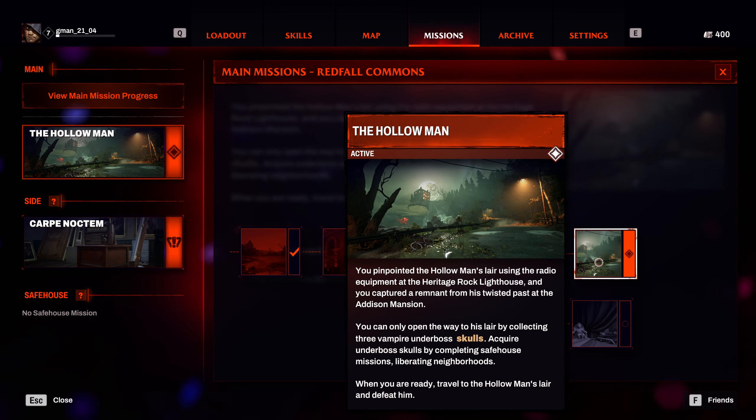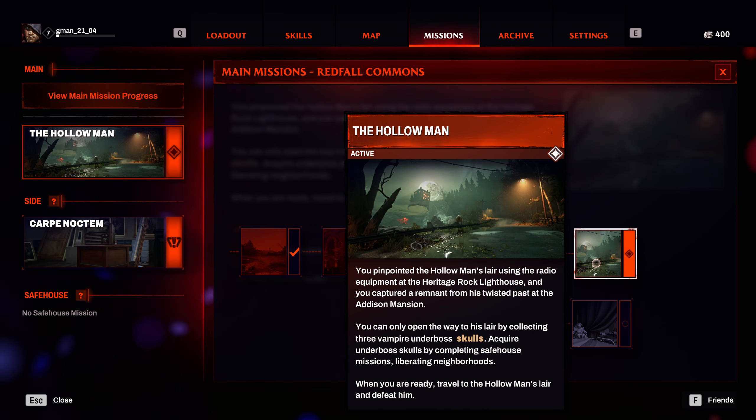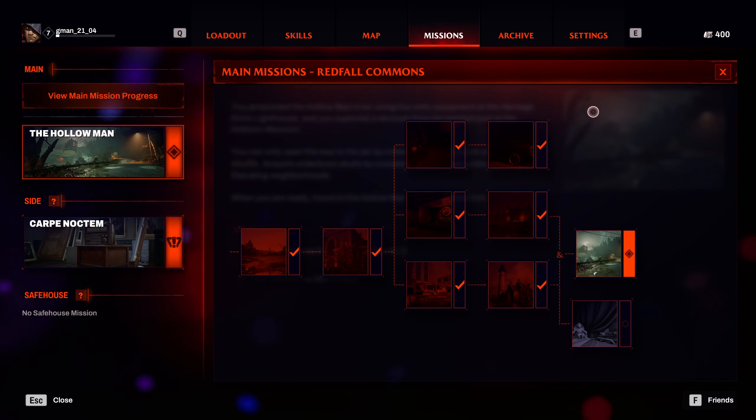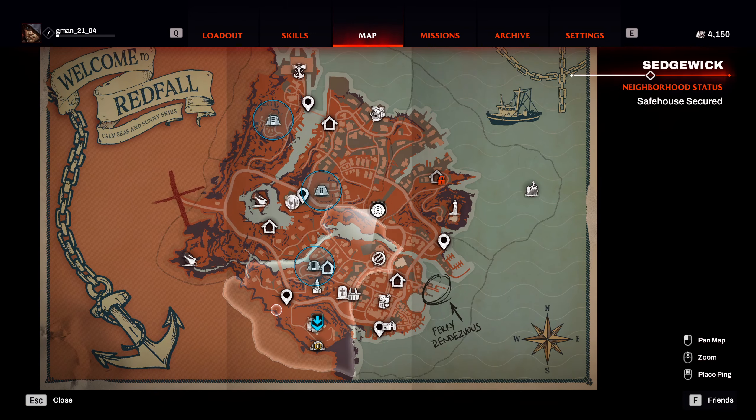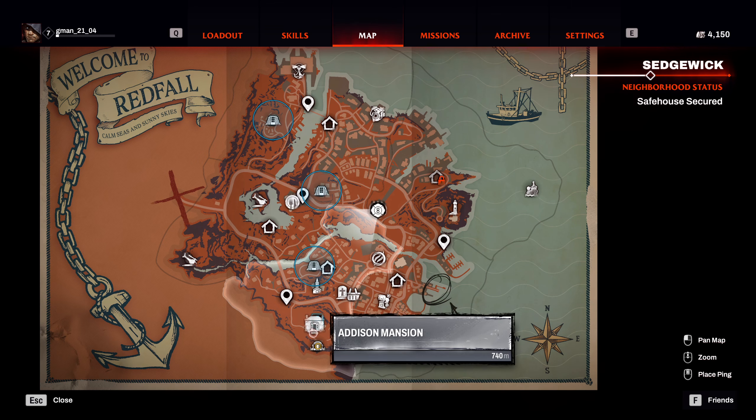I was about to continue my walkthrough on the channel with this mission, the Hollow Man, and when I got to it, here's what I found. This is where you actually place the skulls too, by the way. Best way to do it is to get to this fast travel point on the bottom of the map.